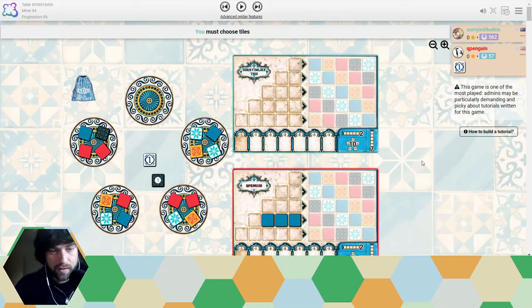Hello everyone. Today I'm going to be analysing a tournament game in Azul that I actually lost. It's worth noting that my opponent is not actually 57 ELO. In the previous round of this tournament they did beat a 600 player. I'm not exactly sure what they're rated but they are a strong player themselves.